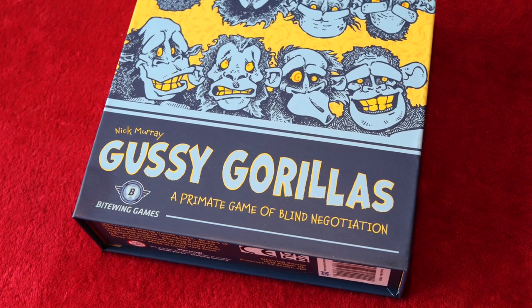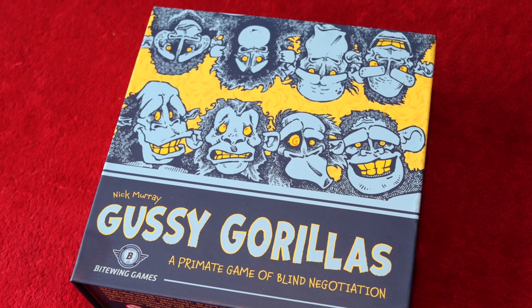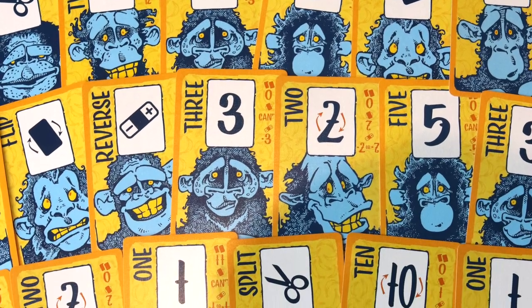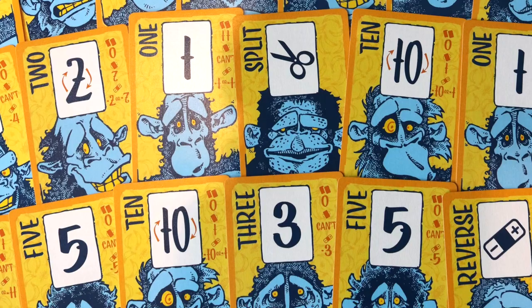Gussie Gorillas are a peculiar group of primates that strive to keep each other gussied up and well-groomed, not unlike cats or some of the more peculiar raccoons. And it's through this social grooming that these apes remove dirt, insects and debris from all those difficult to reach and difficult to see areas.